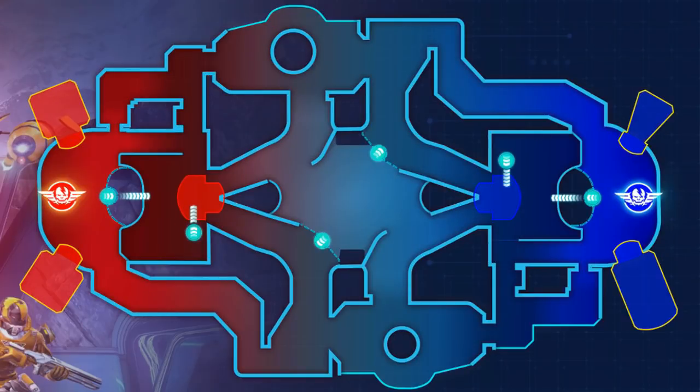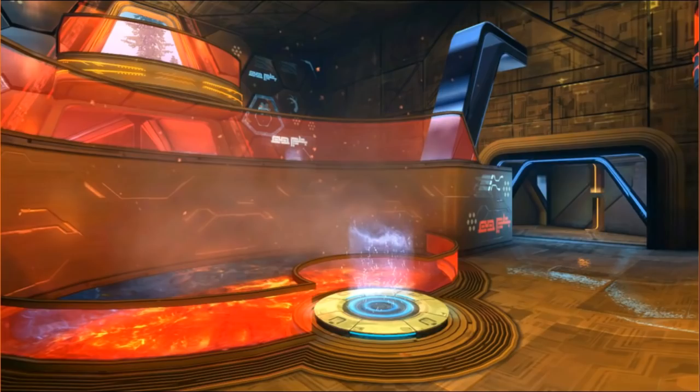From the base you can go left or right on each side, but you can also go straight ahead. There's a first jump pad that leads to a small elevated area, and from there you can jump again and get to the sniper zones. In this screenshot from the video you can see two jump pads — the first leads to the elevated area and the other on the corner leads to the sniper spot.